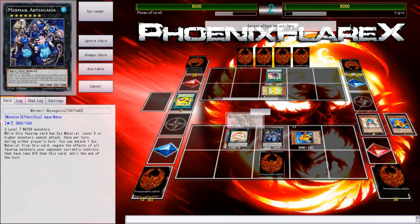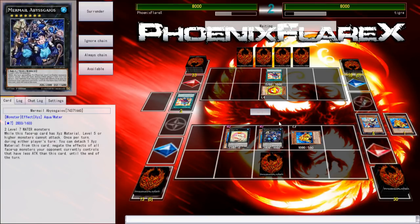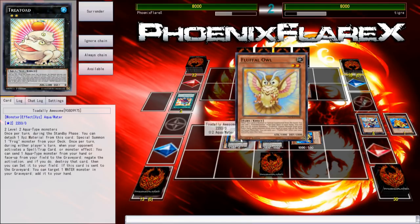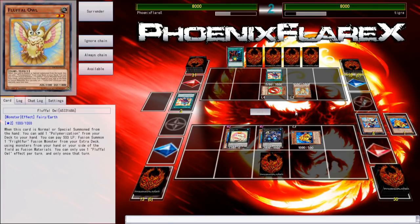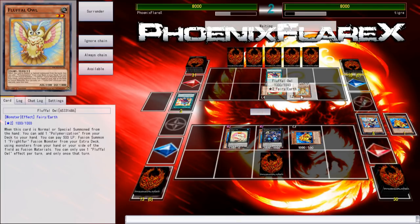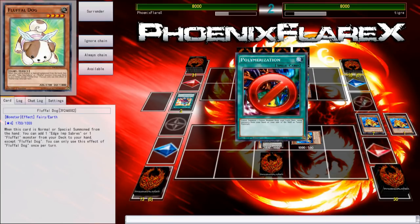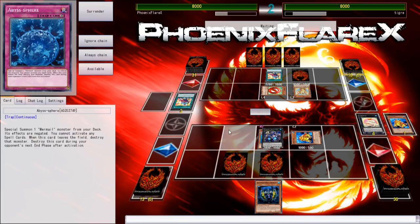Gaios is good against his deck essentially, because Gaios prevents all level 5 or higher monsters from attacking as long as it has Xyz material. I probably could have held this, but I don't want to risk something random coming out. The Fluffle Owl — when it's normal summoned someone can add Poly, but you can only use one Fluffle Owl effect per turn, so he can't Fusion Summon here except from activating this. I'm going to tribute the Toad and take his Polymerization just in case he's playing some cheeky nonsense. The Totally Awesome here is going to add back the Heavy Infantry, so if I need another defensive line I can flip Abyss Sphere, get Pike, and pop a card.